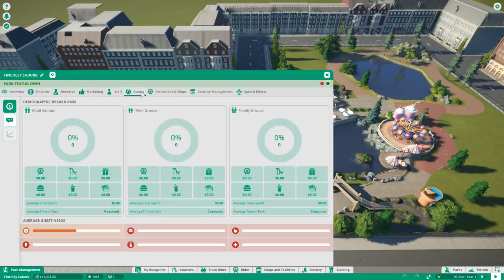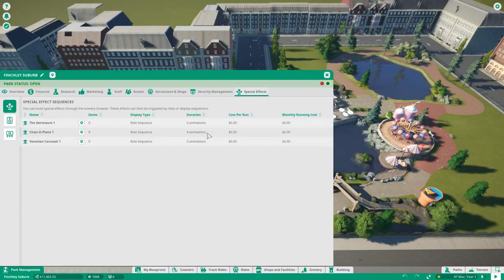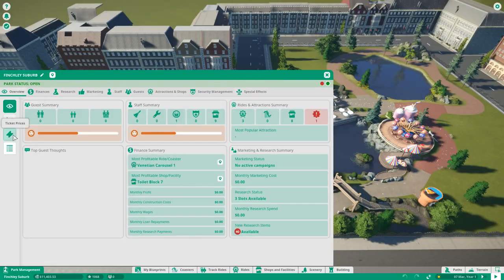Going back to Overview, there are more sub-tabs. We have the Guest Summary, Staff Summary, and Ride and Attractions Summary, each with additional information. The Top Guest Thoughts section is important — once guests arrive it will collect their feedback, giving you hints about what is wrong or good in the park to help you understand what to improve. The Staff Summary helps you keep an overview of monthly cash flows, the most profitable rides, and the most popular shops so you can adjust prices accordingly.